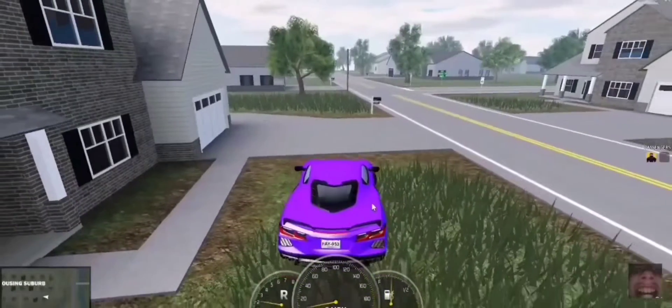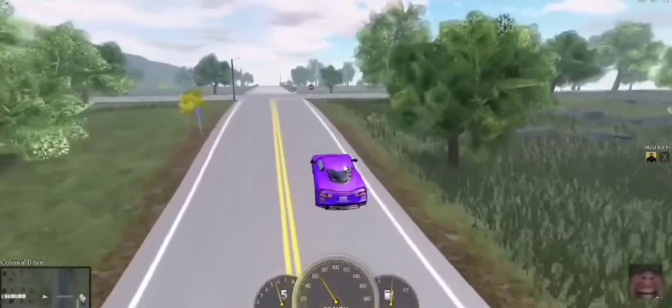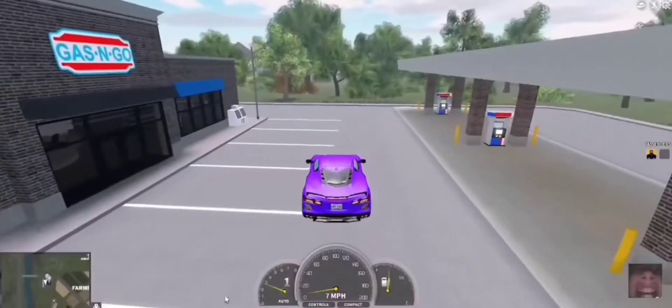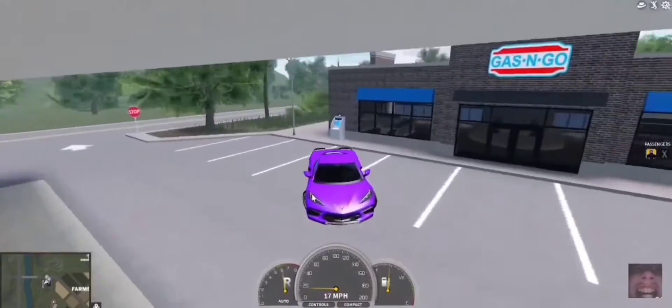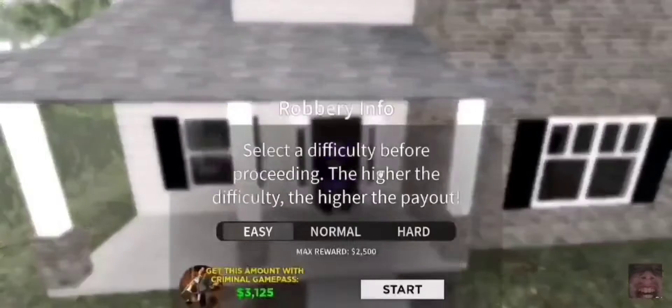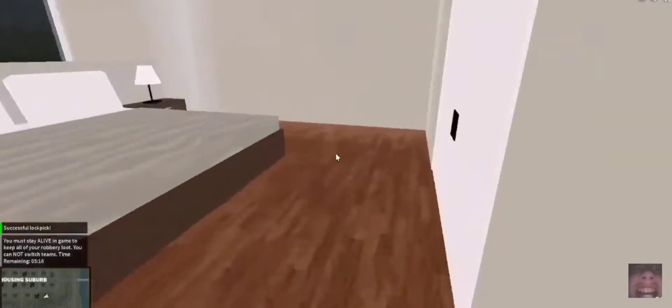Now I gotta wait. I'm gonna go do an ATM robbery. I have a video of how to do that — click on my channel and go watch it. Just drop the ATM — lockpick, easy. I already showed y'all how to do it, I'll do it again. Okay, there's a safe.